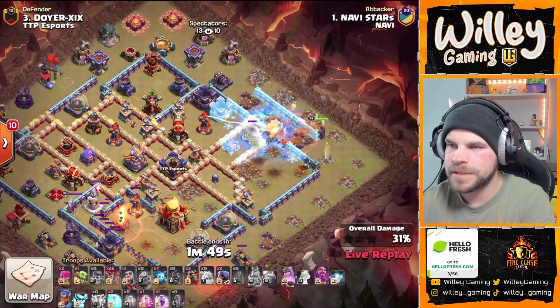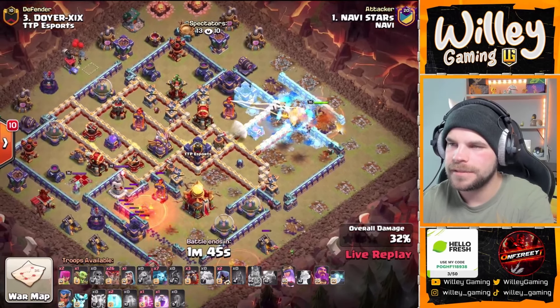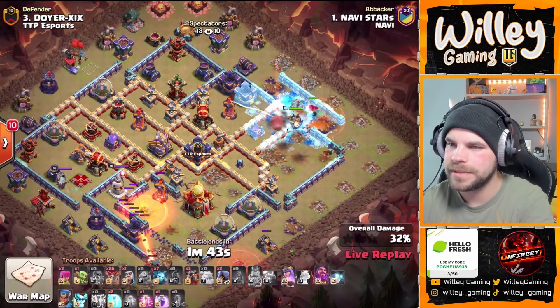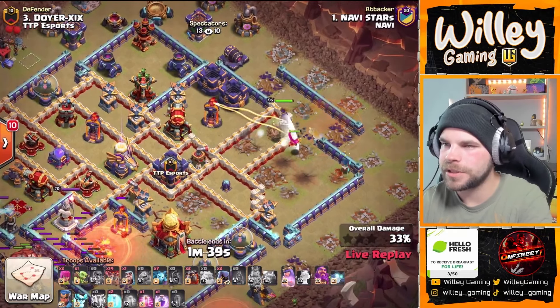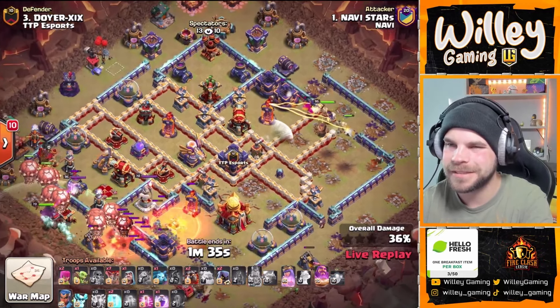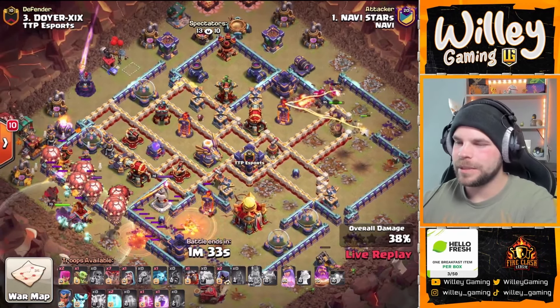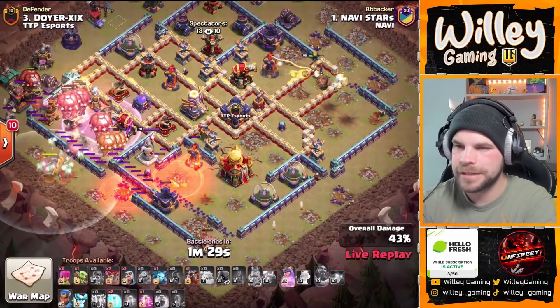Poison down for the Lava Pups on the top side. King's gone down to Phoenix. Queen continuing to push her way into the base — looks like he's trying to break her in for that multi. He's out of Wall Breakers, but she can actually reach the multi from there — only one or two tiles. In the meantime, we have that Lalo pushing in from the left side, pushing the Flame Flinger back towards the Town Hall.